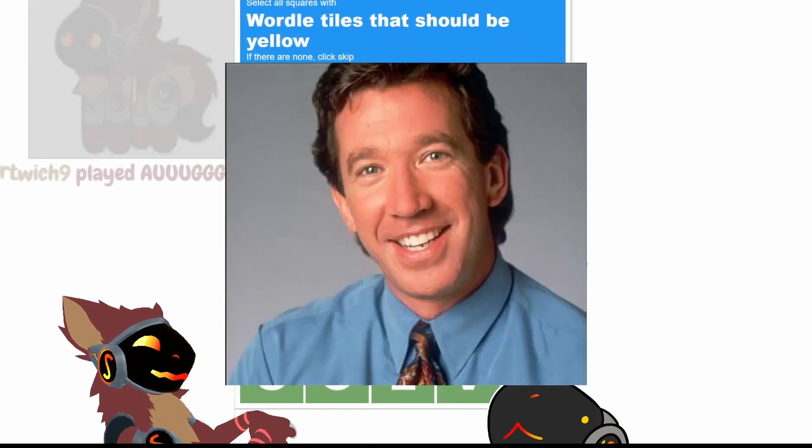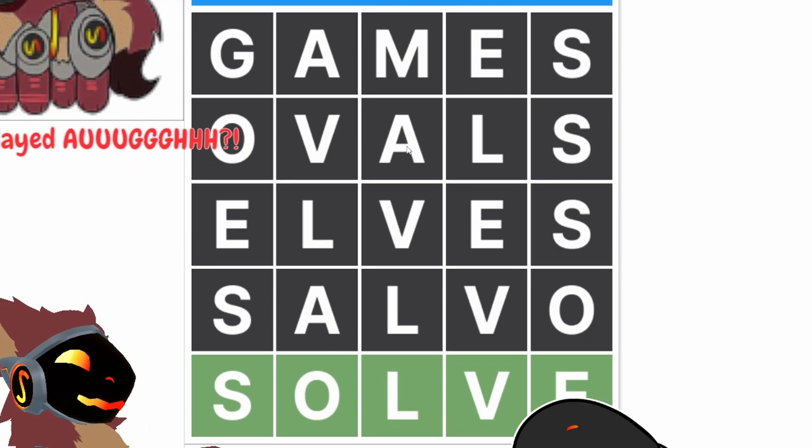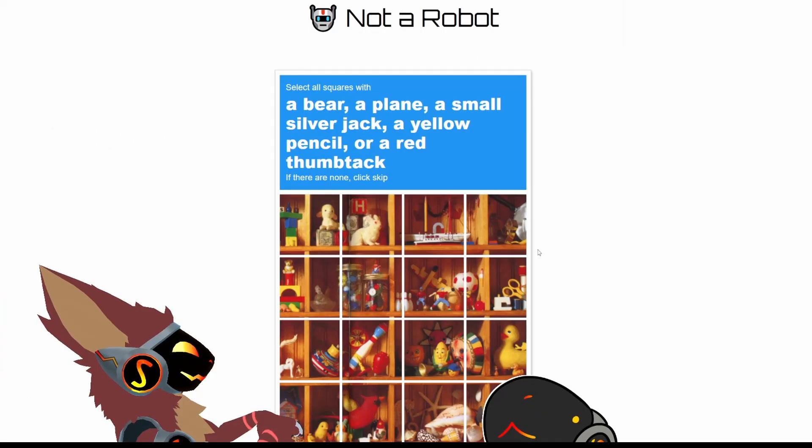Wordle tiles that should be yellow. Let's see. It's been a while since I've played Wordle, but yellow is the tiles where it's the correct letter but in the wrong position.